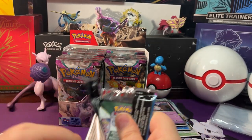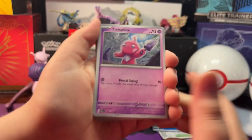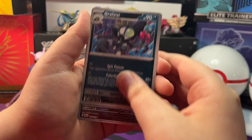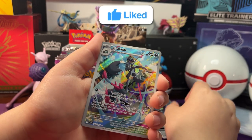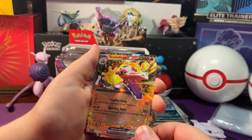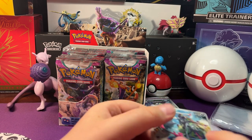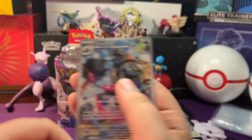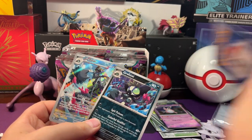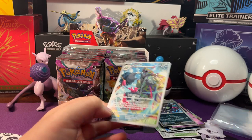Now let's open up the next pack. We got a Tinka Tink, Pinchurchin, Macueta, Magikarp, Pinchurchin, Crockalore, Grafefe. Reverse Holo Grafefe. Illustration Rare Grafefe with a Skeledurge EX and a Water Energy behind it. So we got three Grafefe's in a row — a normal, a Reverse Holo, and an Illustration Rare. And we got a Skeledurge EX.